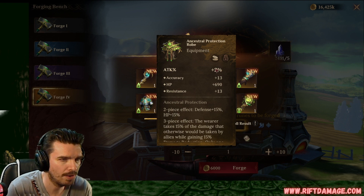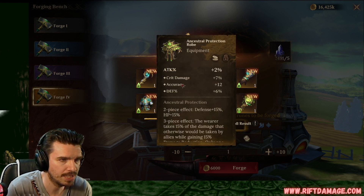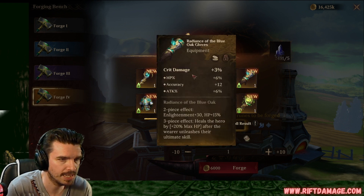Attack. Not bad. Accuracy, flat HP, and resistance. I wish that was a lot better. Attack again with crit damage, accuracy, and defense in there. Really good, because we're gonna be using those for tanks. Tanks a lot.